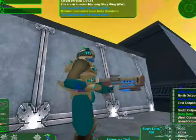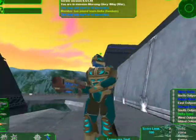To fly with your jetpack, hold down the right mouse button.